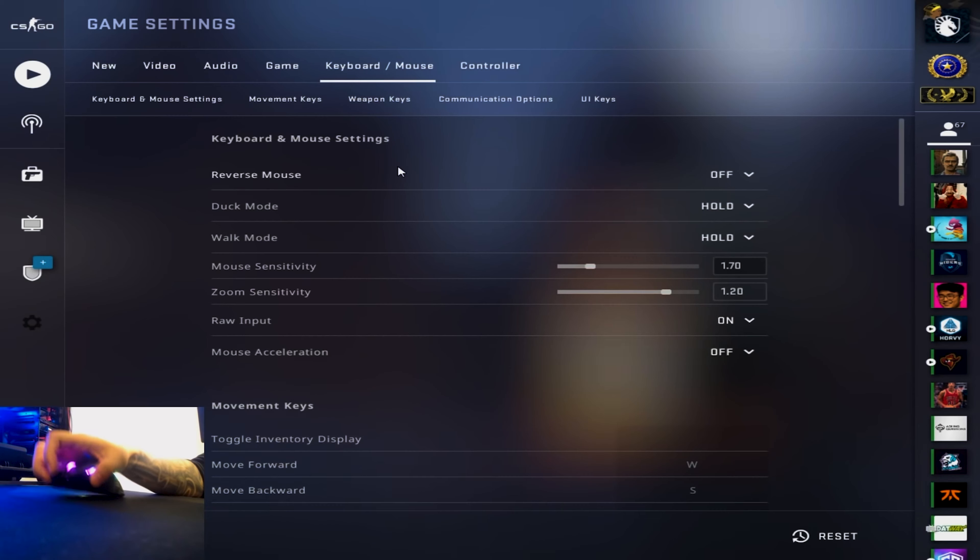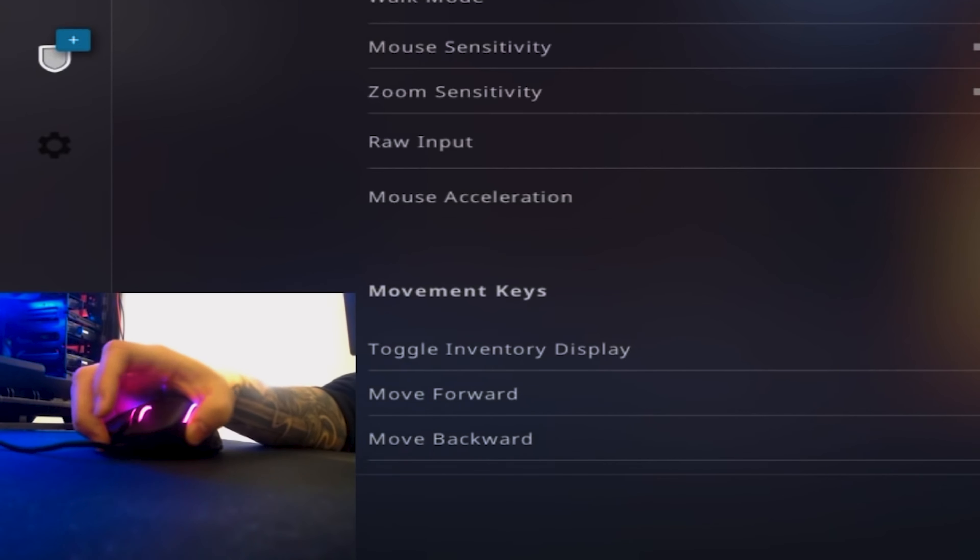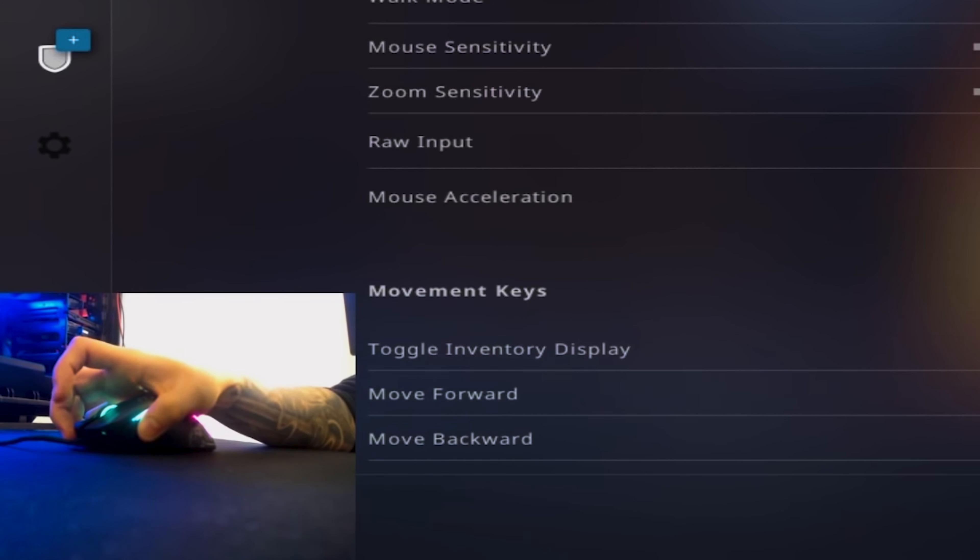For mouse settings, Twistzz is using 400 DPI and a sensitivity of 1.4, which means his eDPI is 560 — very low. For any game other than CS:GO or Valorant I think this is way too low, but for CS:GO it will definitely work.